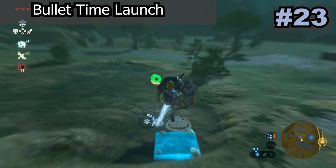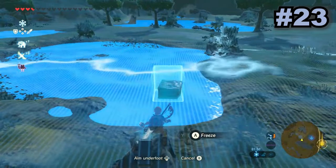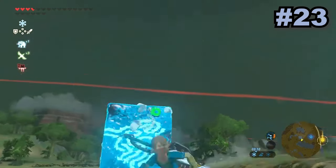This is a funny quick little glitch that messes with bullet time and launching objects. To do this you just use cryonis under an object and as the pillar is rising, enter bullet time. Depending on the timing, it will change how fast the object is launched and can lead to some very funny occurrences.